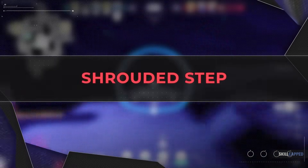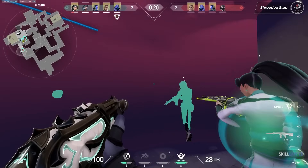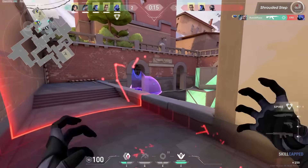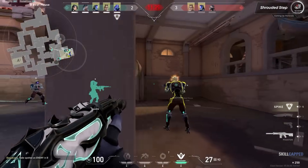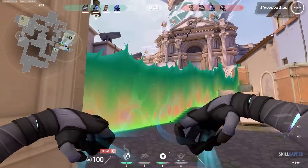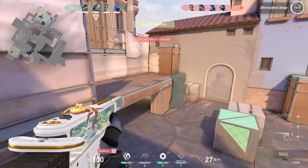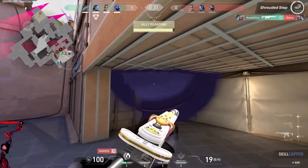Let's begin with Omen's first ability, Shrouded Step, which costs 100 credits with 2 charges. This ability allows him to teleport almost anywhere in close vicinity and on top of objects. This leaves you with a lot of outplay potential as Omen, especially when paired with his Paranoia. I find myself using this ability most at the start of a round to get on top of objects for off-angles, or to cross enemy sightlines without fear of being shot at. You can also make funny plays like Flex Ninja, who's notoriously known for being an Omen main.